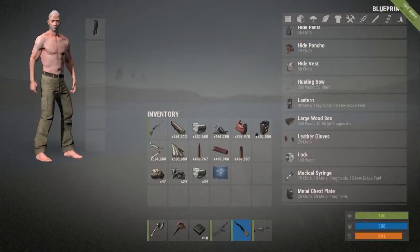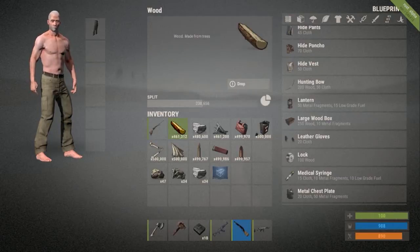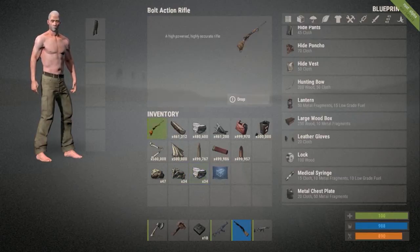Another thing they have added in the newest Rust update is changing the icon looks — the images for all the items. Or at least they're going to eventually. So far they have a big chunk of them done. As you can see here, metal fragments. Some of these I feel like it's hard to understand what it looks like — I would never guess that's metal fragments until I actually clicked on it. Low grade fuel, cloth, sulfur ore, metal ore, stones. Some stuff still looks the same because they haven't gotten around to changing the icons yet, like hatchet. This is a lot more cartoony. I don't know if I like that either, but they're going for a unique look for their game and I guess this is fairly unique.